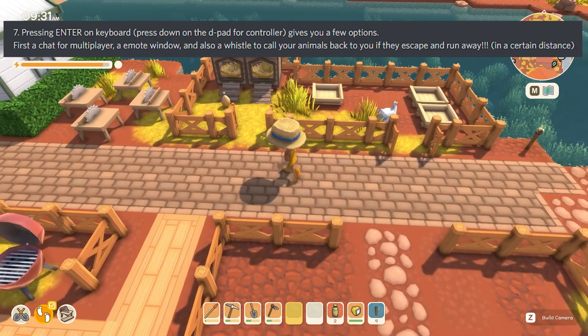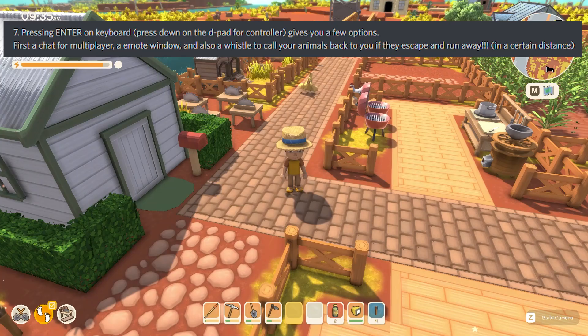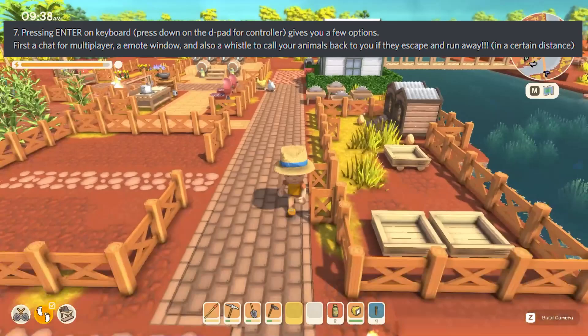So if your chickens escape because you accidentally picked up a fence keeping them in, you can press Enter, hit the whistle, and they'll come running back to you — which is awesome. That's a really helpful tip. Now onto some of the Discord community suggestions.